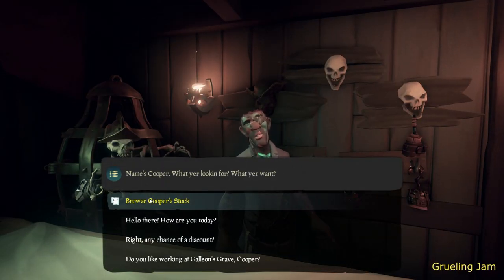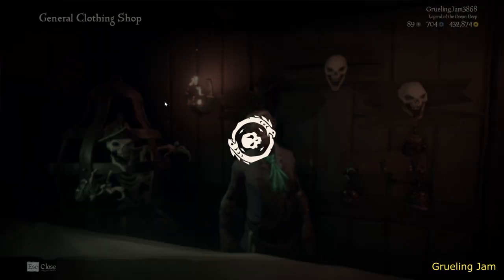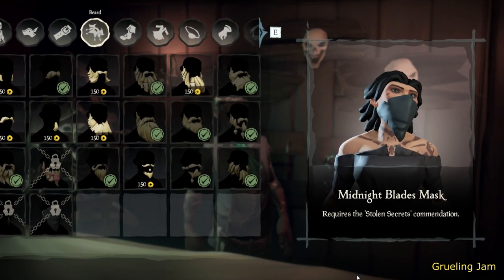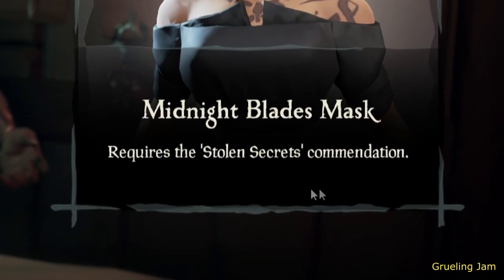The mask is called Midnight Blades Mask and can be bought from the general clothing shop on any outpost. However, to be able to buy it you need to complete the Stolen Secrets commendation.